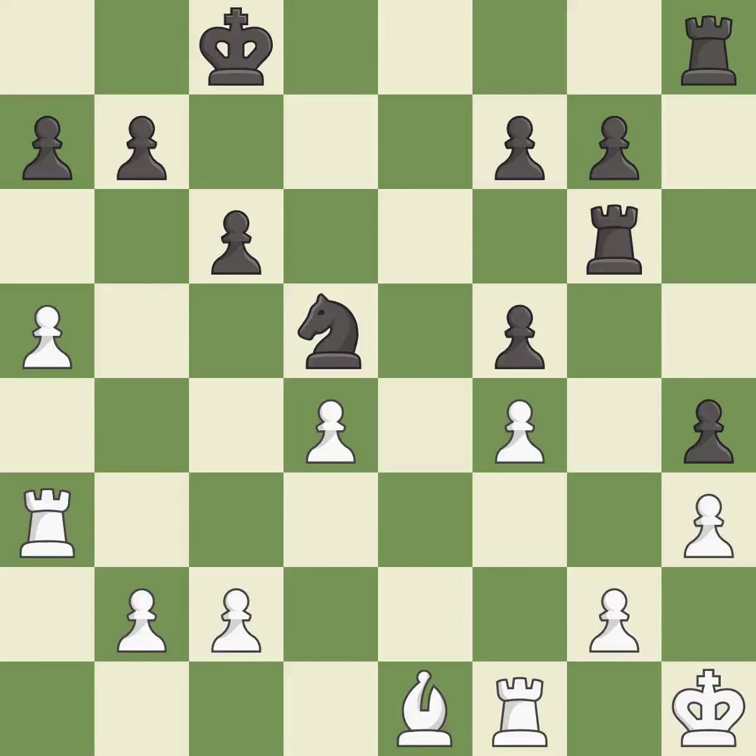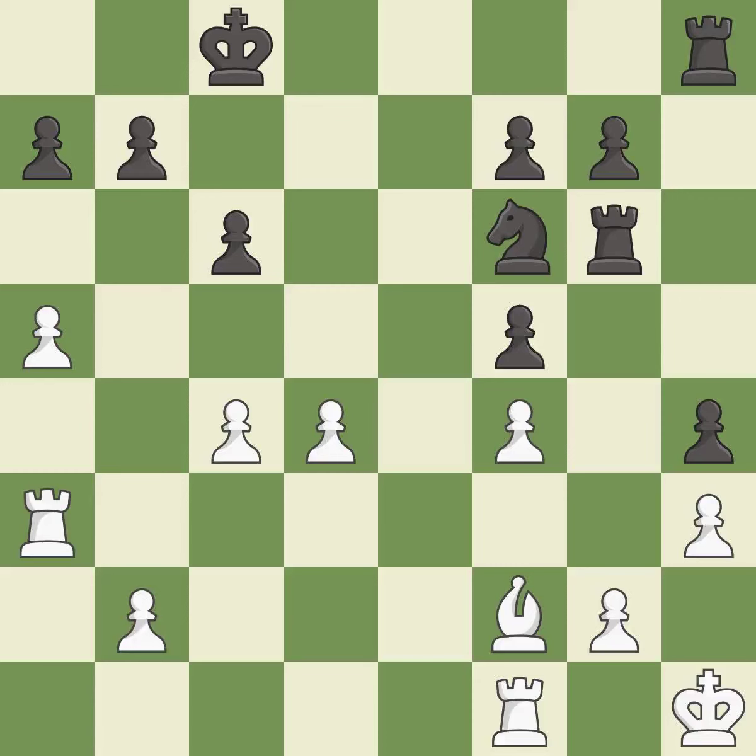This threatens to take an open file with a rook — it is best. The opposing knight is kicked by a pawn and must now move or be captured. This is the only good move — it is a great move. This move puts the knight on a safer square — it is best. This misses a much better move — it is a mistake. The knight now occupies an outpost, a secure square in the opponent's territory. This is the only move that works — it is a great move. This exposes an attack, threatening a pawn — it is excellent.